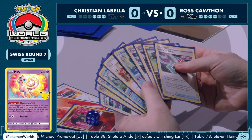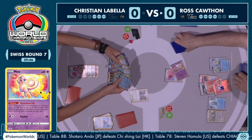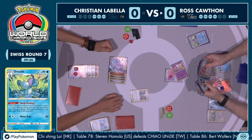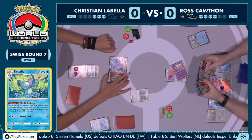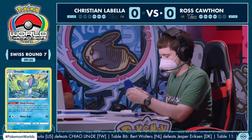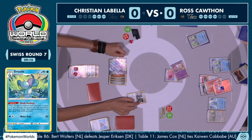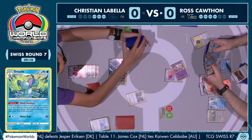That was an extremely heads-up play from Christian — if you have Gust, and usually Duraludon plays like four Boss's Orders, you can just play around the Radiant Charizard and still have the healing option. Multiple attackers here for Christian — I think this Duraludon VMAX is actually in a really strong position. The play we're going to see lined up for Ross is the double Cross Switcher: bring out the Duraludon VMAX, switch in your own Radiant Charizard, retreat, then get a fire energy back onto it so you don't have the special energy anymore.